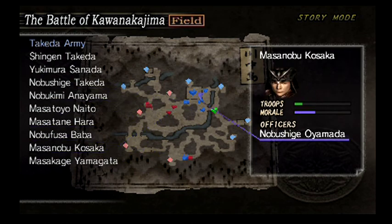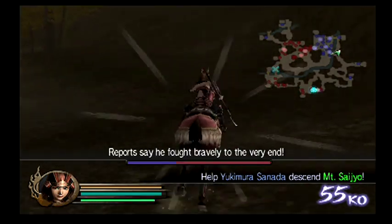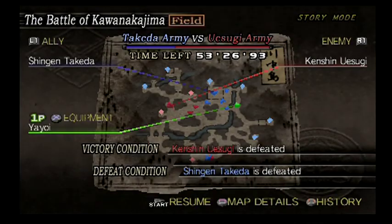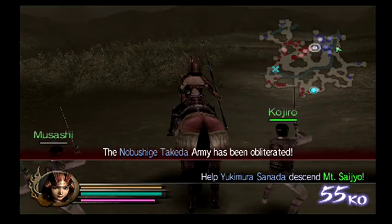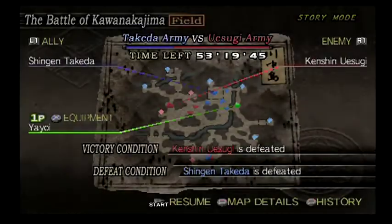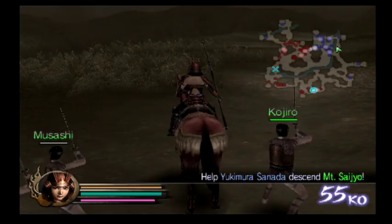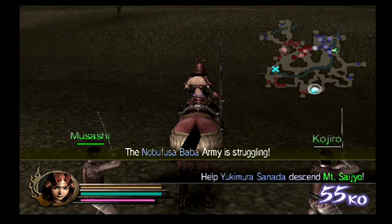It looks like not as many people are attacking Yukimura's side as I originally thought. I might save here because I may need to quickly decide which side to rescue. It looks like Yukimura is fighting Yataro already, which isn't great because Yataro has really high morale. I'm basically waiting around to see which side needs help — it'll probably end up being that both of them start to struggle at the same time.